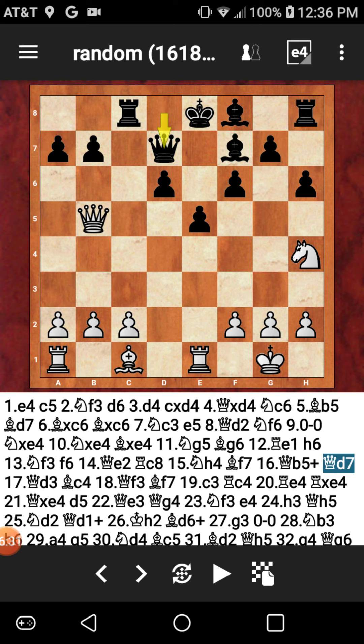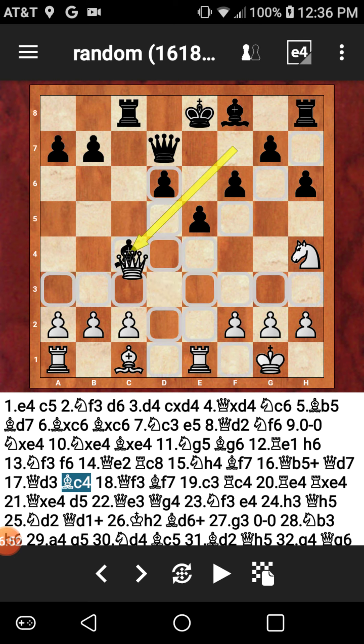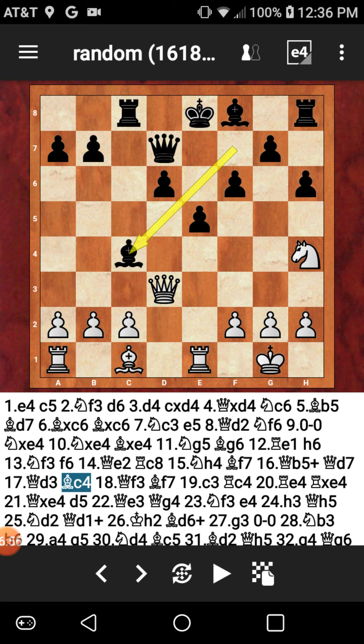If queen takes, then king takes and I'm a happy guy. But instead of taking my queen, my opponent just dropped back to D3 — queen D3. Now attacking the queen with bishop to C4. Why can't the queen capture? Because that bishop is backed up by the rook on C8. So the queen cannot capture because the rook would take the queen after it recaptured the bishop. The queen moves to another safe square — queen F3.